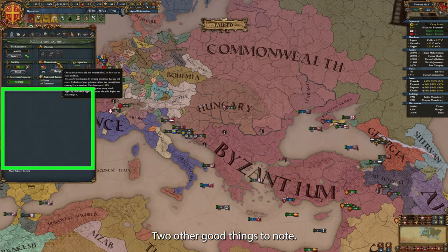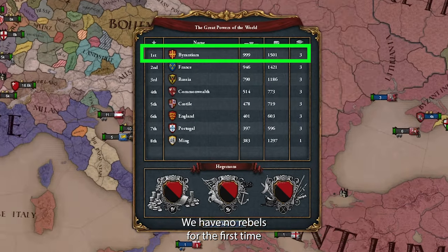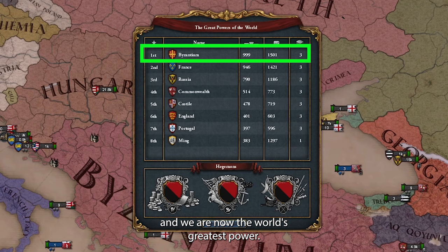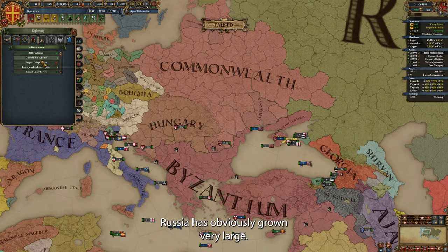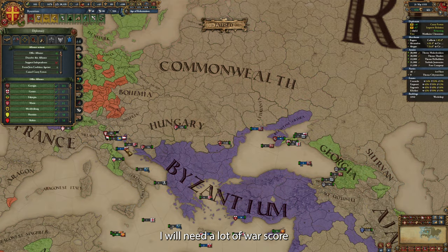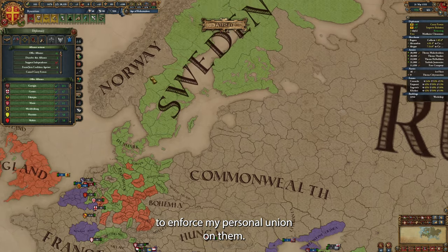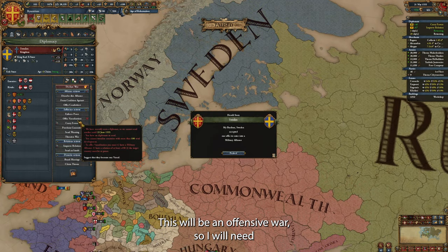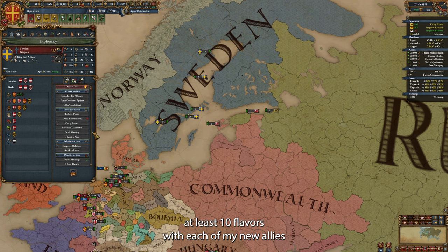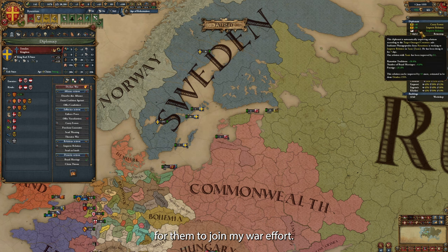Two other good things to note: we have no rebels for the first time since the start of this campaign, and we are now the world's greatest power. We have overtaken France, and Russia is number 3 with more than 1000 development. Russia has obviously grown very large — I will need a lot of war score to enforce my personal union on them. In preparation for that, I am trying to build a coalition. This will be an offensive war, so I will need at least 10 favors with each of my new allies for them to join my war effort.